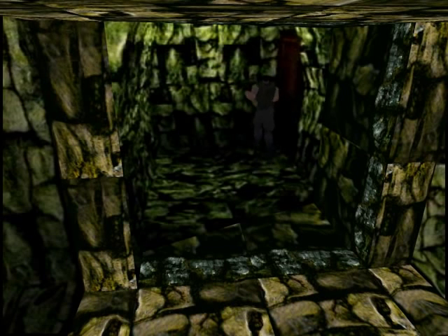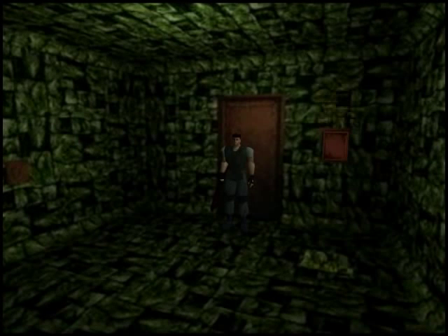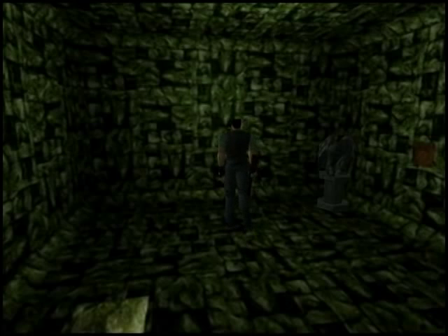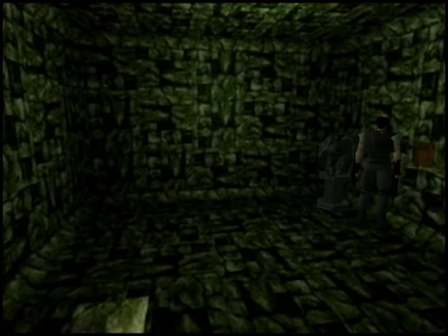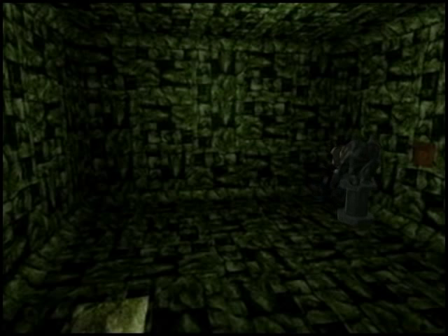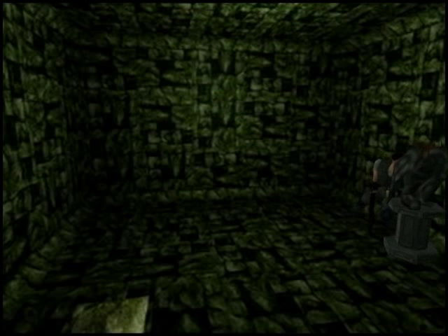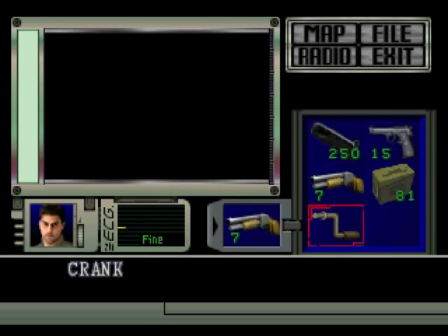Welcome back everybody. This is WBallz03 and I'm continuing in the caves in Resident Evil: Director's Cut. In the last episode, I finished up the mansion and came down here to the caves. I met the Stars Bravo team's leader, Enrico. He died — actually he got shot by some guy, some person that's trying to break up the Stars. So somebody's a traitor.